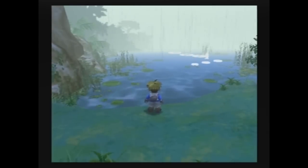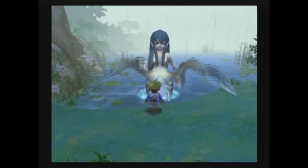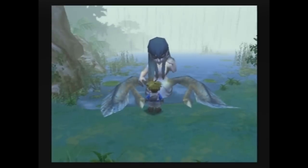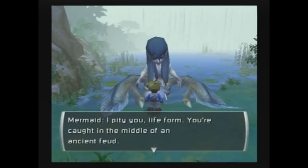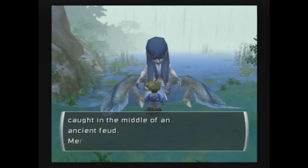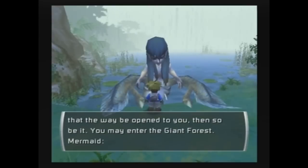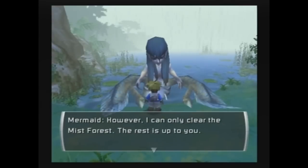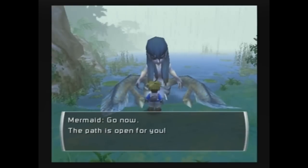We have to speak to the actual mermaid that lives here. If you go up to the waterfront with the crest in your inventory, you can summon the mermaid. The mermaid says: 'I pity you, life form. You're caught in the middle of an ancient feud. But if the water spirit wishes that the way be open to you, then so be it. You may enter the giant forest. However, I can only clear the mist forest. The rest is up to you. Go now. The path is open for you.'